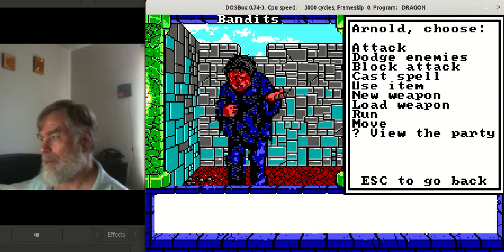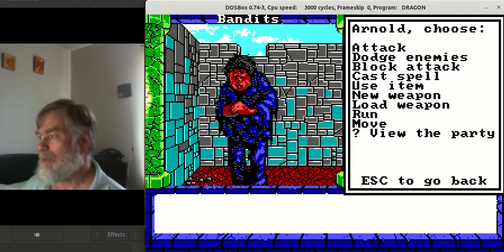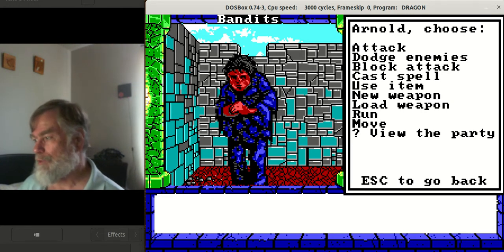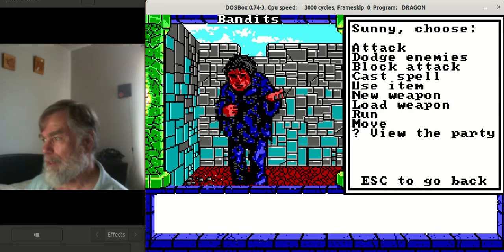In fighting, you can attack, dodge, block, cast a spell, use an item, select a new weapon, or load your weapon if you have a bow or crossbow. Each character also gets the chance to run or move. Most of these encounters aren't difficult because I've been here for so long. I'm just going to attack, attack, attack, attack.